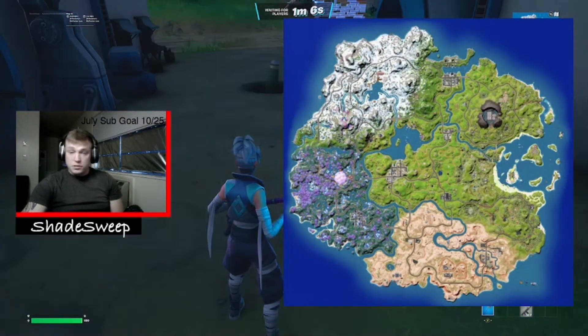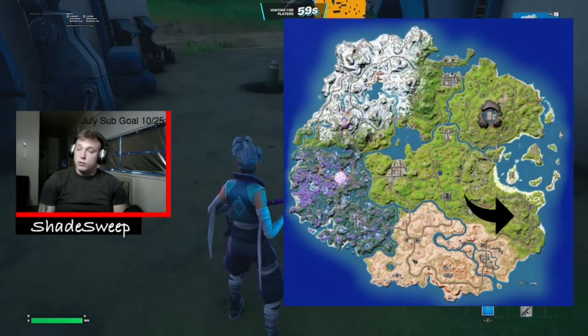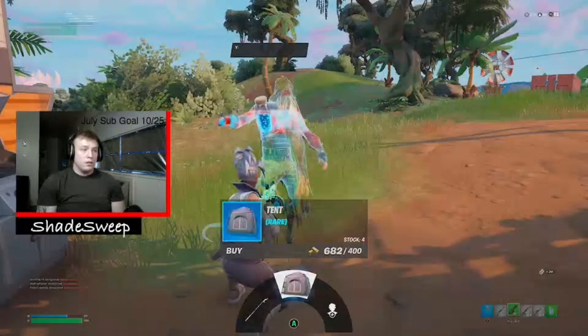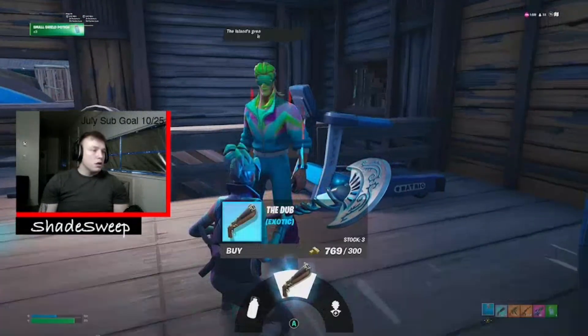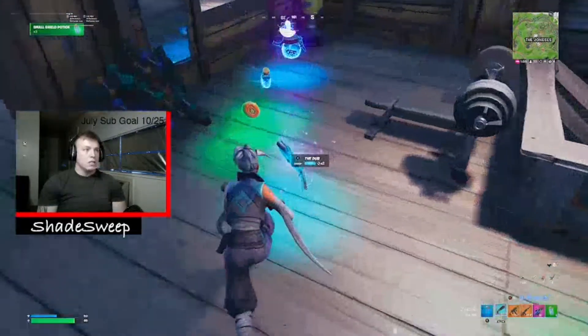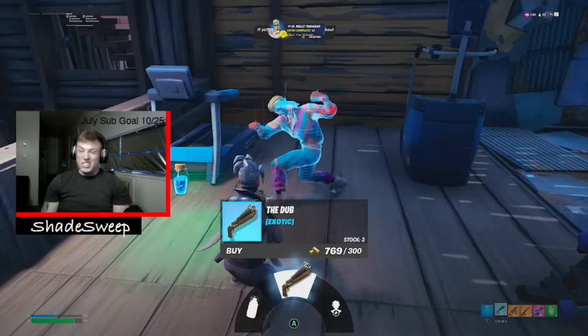Next we've got the Dub Shotgun over at The Joneses, and it's actually being sold by three of them — three of The Joneses there. The first guy selling it is Mullet Marauder. It's 300 gold because it is half off.